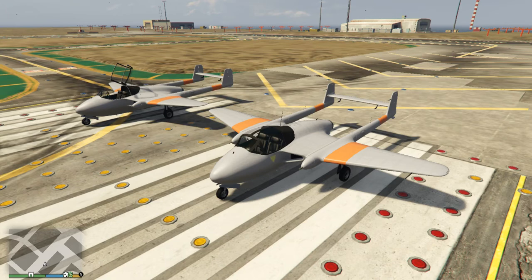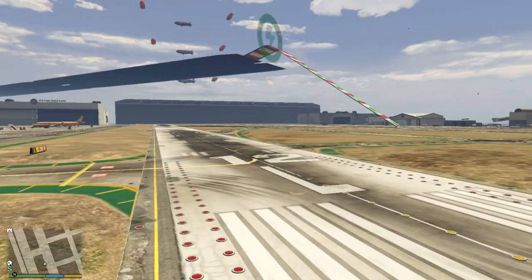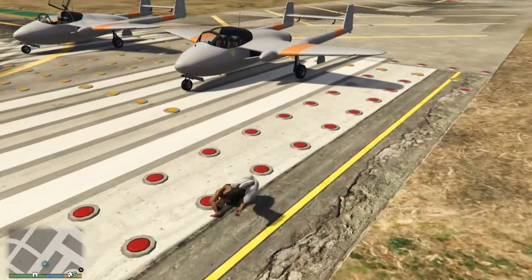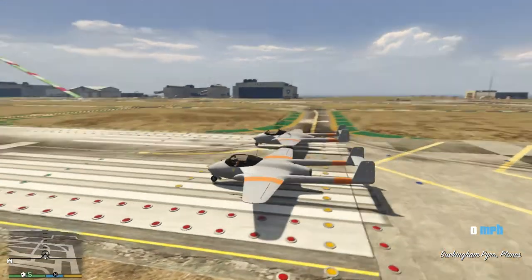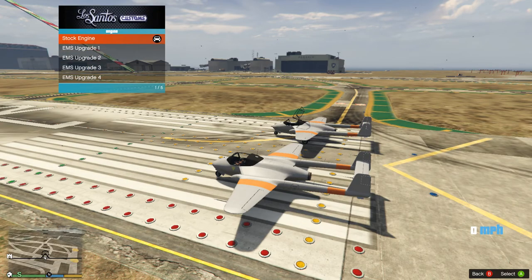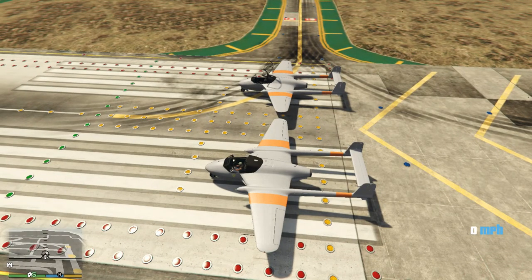I've got two of the exact same aircraft lined up here, and in this unscientific test we're going to be driving them right down to the end of the runway and crashing them into the prop. Both aircraft have got invincibility. The first aircraft is going to have a stock engine, and the next aircraft is going to have a fully upgraded engine. Hopefully we should see a difference in the results. There should also be a slight time difference in how long it takes for each aircraft to get down to the bottom.